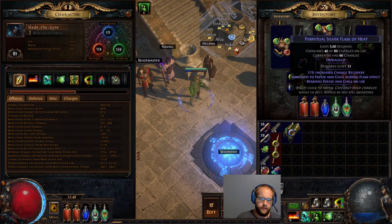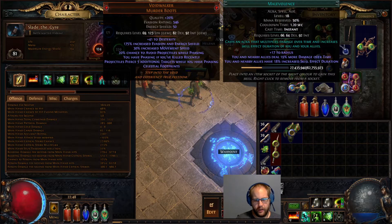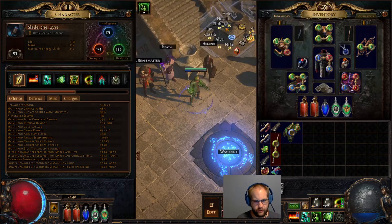Alright, hey guys. So this is a Venom Gyre Assassin that I've leveled up, and I'll talk about kind of the future for this character in a bit. I'll just talk about what I've got going on right now, the obvious upgrades that you can make, and some things that have felt good for the current setup.